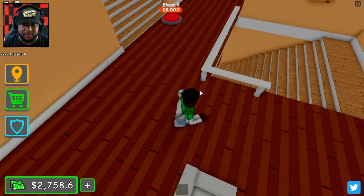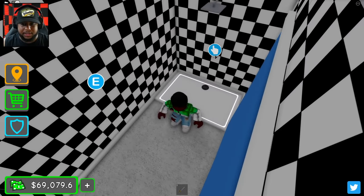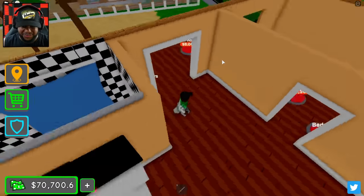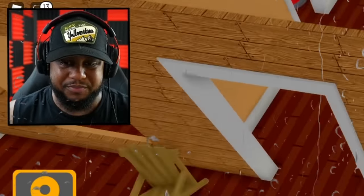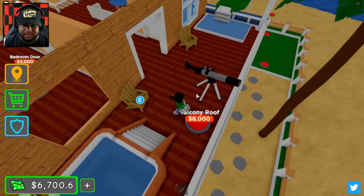Floor three — this is about to get wild. Shower floor, shower inner walls. I like this. We got the shower room — no way, we gotta slide into the freaking water! I did not expect that.